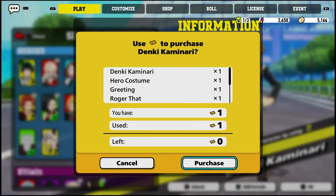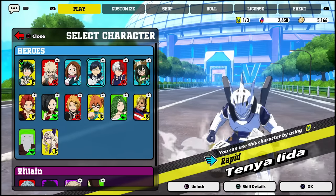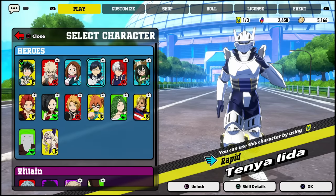If you use your token you can unlock one of these three beta characters. Keep in mind these tokens will go away — you only get one for free, and after that you will have to buy the rest from the shop. So if you're not going to buy more from the shop, just be careful when you choose which one you want to use.